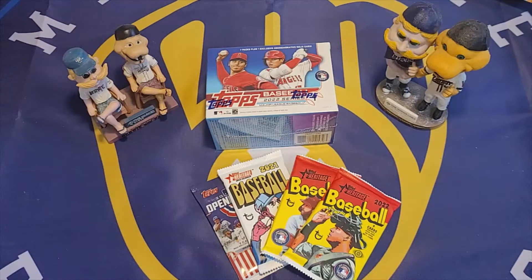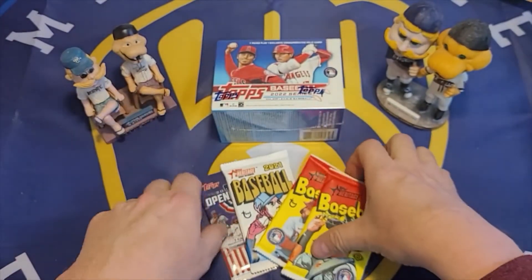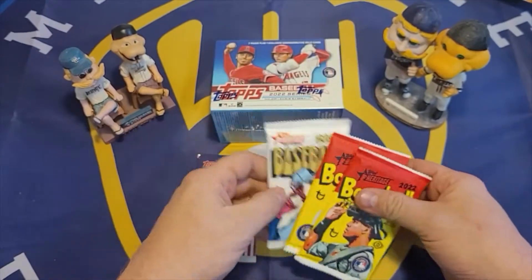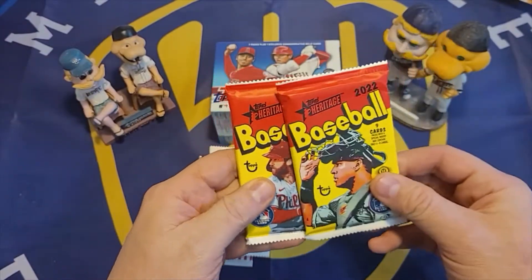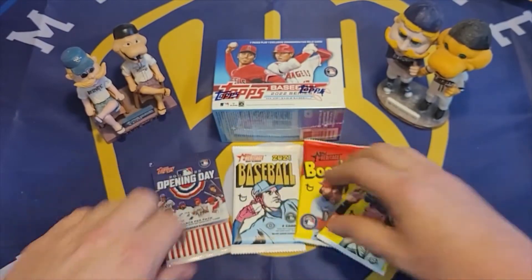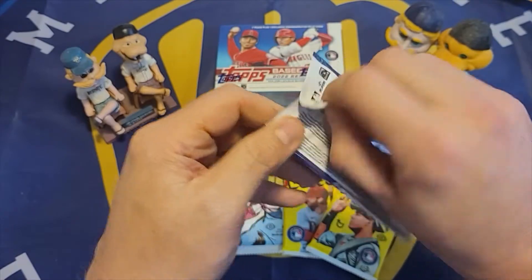I have the March 2022 Jabs Family subscription box here. As expected, the blaster box this month is a blaster box of Topps 2022 Series One, which will be great to get into. The four packs that came with it include a pack of the new Topps 2022 Opening Day, a pack of Topps 2021 Heritage High Number (a hobby pack), and two hobby packs of the brand new 2022 Topps Heritage, which I'm excited about — these will be my first 2022 Heritage.